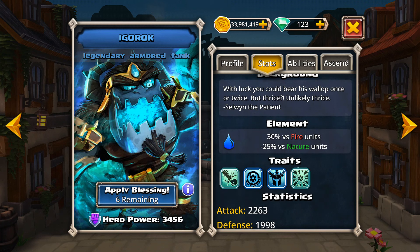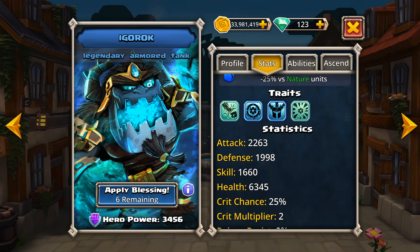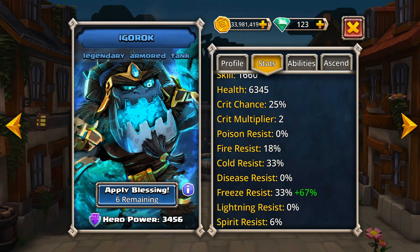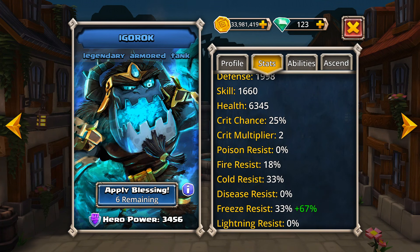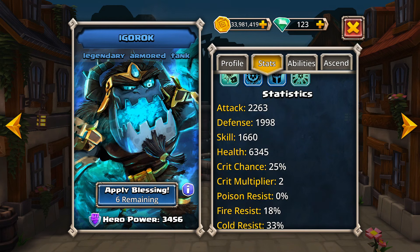If you click over to the stats tab, I'll scroll down here for some of the numerical statistics. Please feel free to pause the video. One thing I'd like to point out is that at level 70, he does have a 25% crit chance, and that'll come back to something we'll talk about later when we get into the traits section.